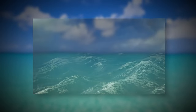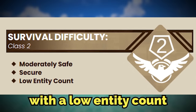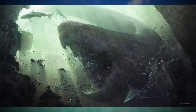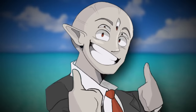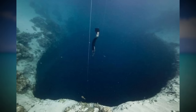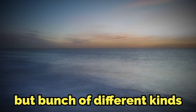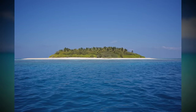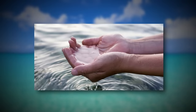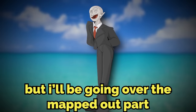Backrooms level 422 is classified as a class 2 difficulty, and it's moderately safe and pretty secure with a low entity count. Most watery levels in the backrooms are dangerous, so this one is a very nice breath of fresh air, even though there are still some dangers. This level is an infinite ocean made up of different kinds of water, depths, and different weathers all around. The water also has different saltiness levels depending on where you go, which could be useful for drinking. Only some of the level has been mapped out, but it's probably infinite.